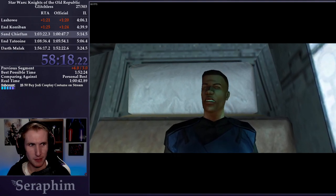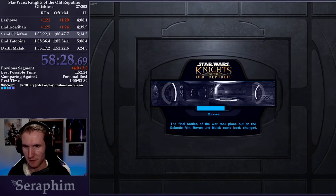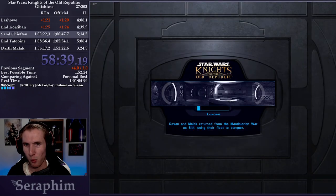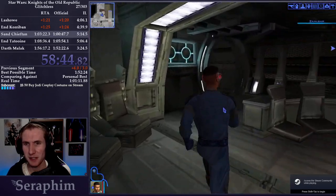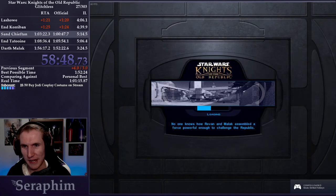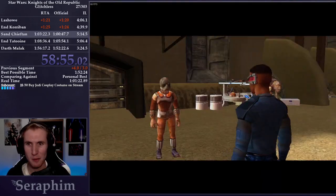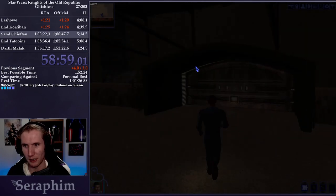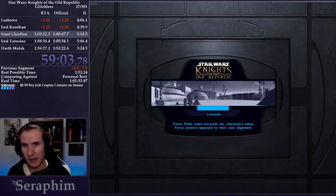Once Bastila talks to us, we can save and quit, then reload the game. We come to Tatooine third for a couple of reasons: one, spoiler alert, we're going to fight Darth Brandon, and we can exit Tatooine like we did for Kalo on Manaan. The other reason is there's a lot more combat on Tatooine, and now we're getting a little bit stronger and can take on some of these enemies with more ease. We also got those stims on Korriban, so we can fight the enemies a lot easier.